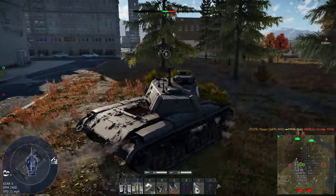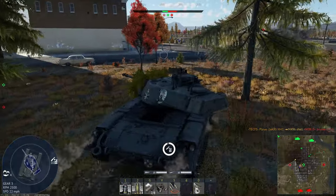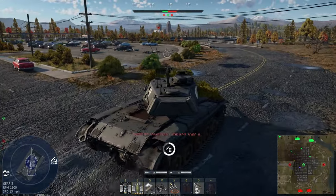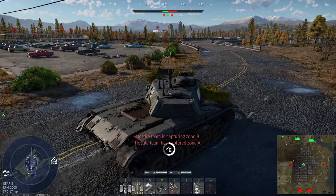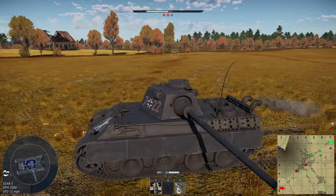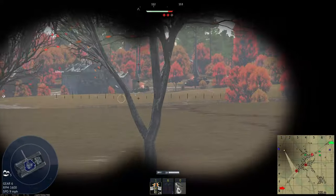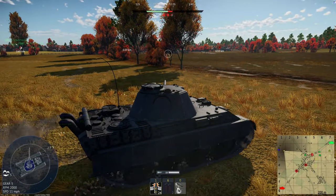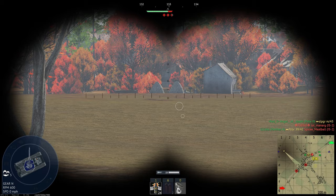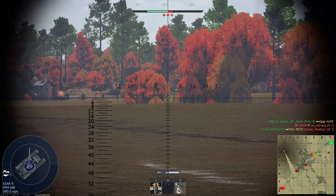There have been some negatives to the Tiger 2 over the years, like the ammo rack in the back of the turret. But if you know how to brawl with it — rather than trying to snipe, which isn't very useful anymore given how many people have HEAT shells — and you use maps like Stalingrad or Normandy and put your tank in the enemy's face, this tank can still do really well because of its reload rate and ability to angle.